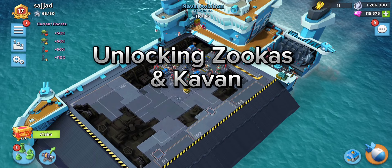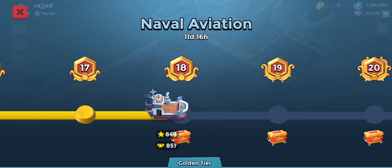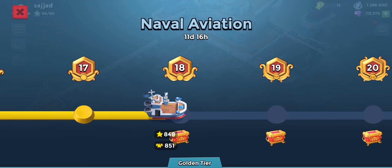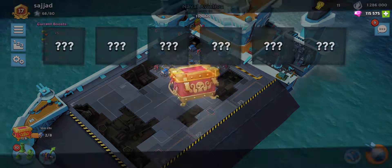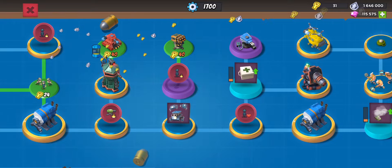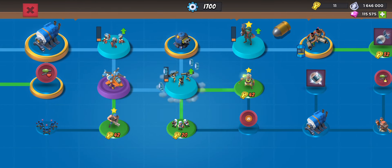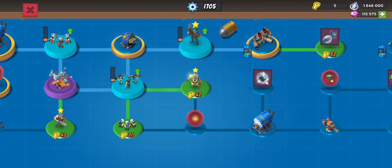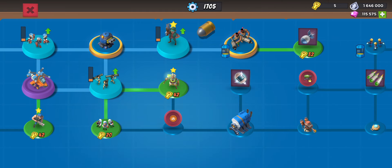Welcome back guys to a new Boom Beach video. Today we are going to be fighting for rank 18 — there are only a couple of attacks, hopefully we can get those wins and grab this rank chest. We're going to grab this chest and work on the next one, which will allow us to grab the Zookas and then Dr. Kavan.